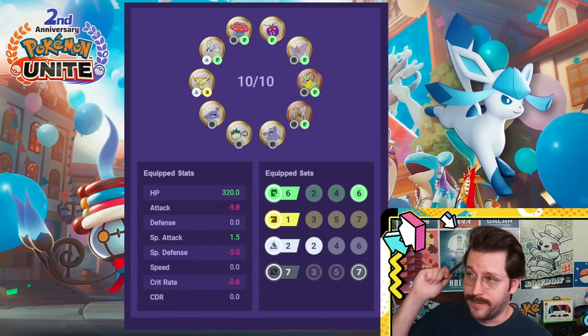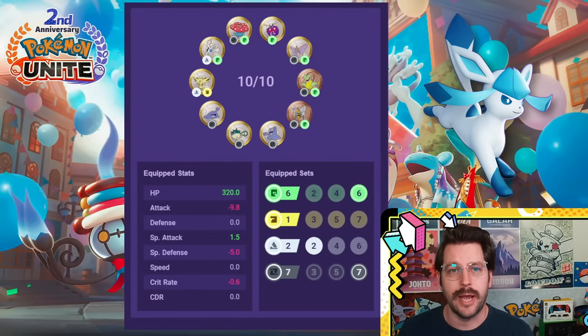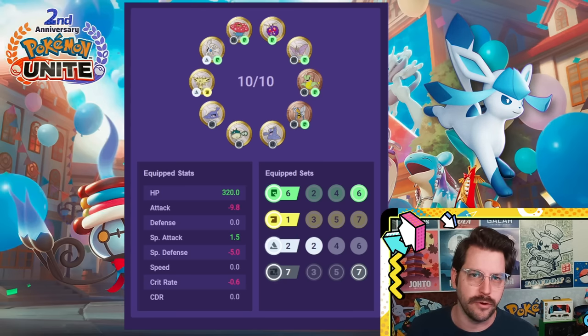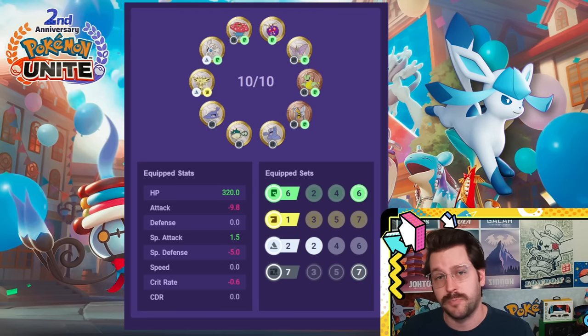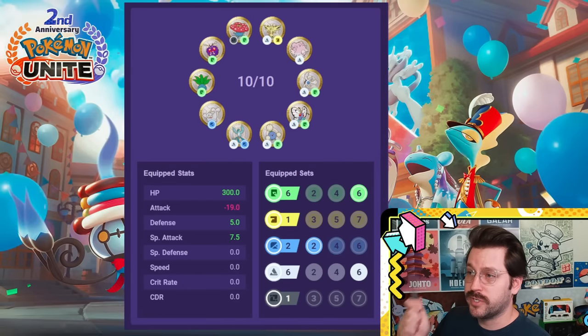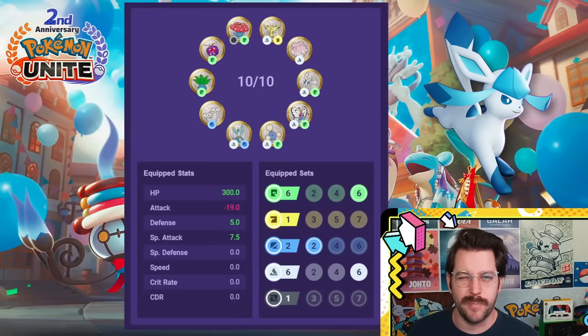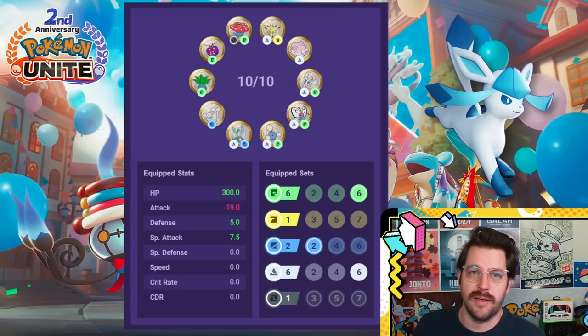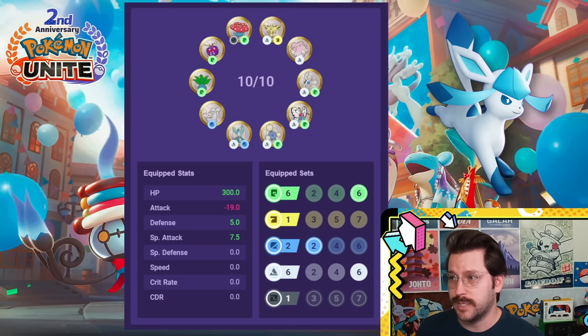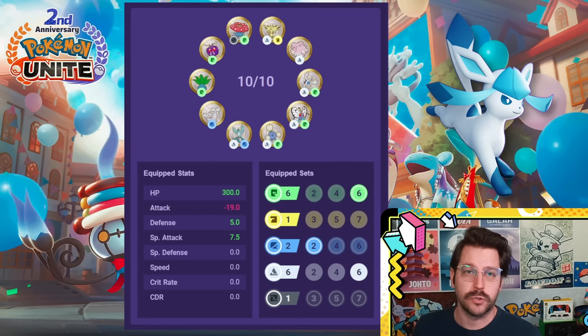Glaceon is one of the weirder Pokemon, and this is a setup that can work for really any Glaceon build. However, we have a specific one for Icicle Spear. This is lowering critical hit only slightly, not really enough to make a huge difference whether you're running Icy Wind or Icicle Spear. The Mathcord-recommended build for Icicle Spear is basically focusing on viability after level 11, sacrificing a little cooldown but getting extra HP and extra special attack, leaning heavier into a late-game carry Icicle Spear Glaceon.